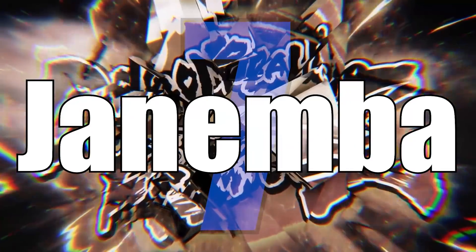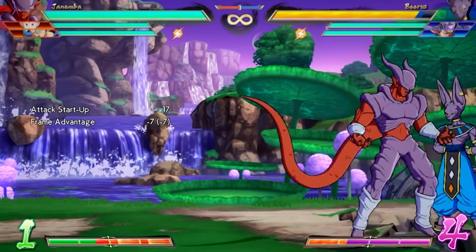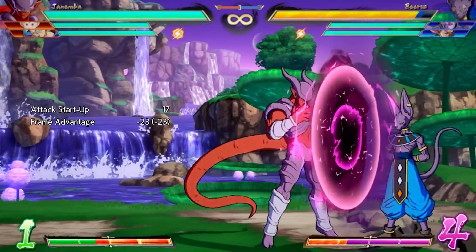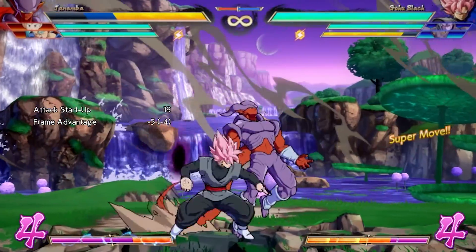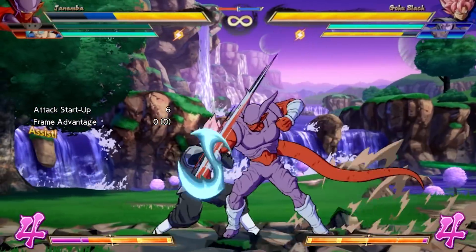Number 7: Janemba. While many of us have grown wise to Janemba's potential, I firmly believe we've just scratched the surface. While he lacks a true DP, he comes equipped with two very strong 4-frame options. The first, potentially his most attractive reversal, is his 2-2-S. This projectile reversal comes with a quick activation that allows him to play a strong counterpick to many projectile-privileged top tiers.